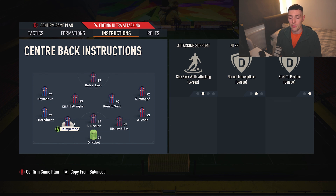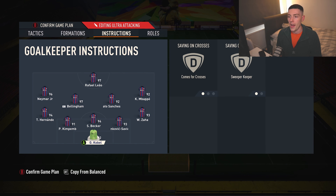That's the 5-4-1. The goalkeeper is set to Come for Crosses and Sweeper Keeper — fairly standard. If you lob it on, it might save you now and again, but goalkeepers are rubbish and will let you down. My current keeper is just a placeholder for chemistry.